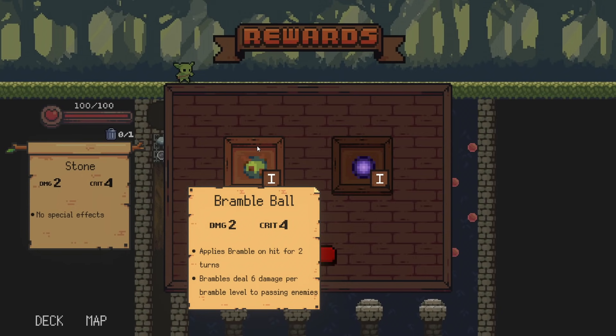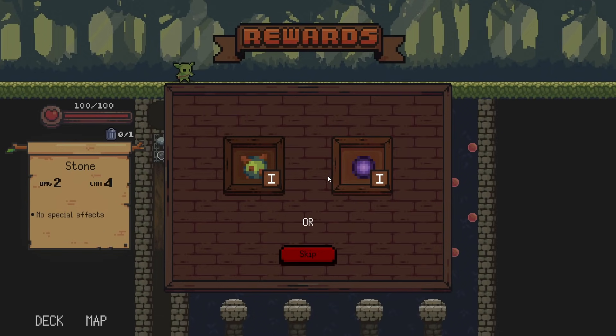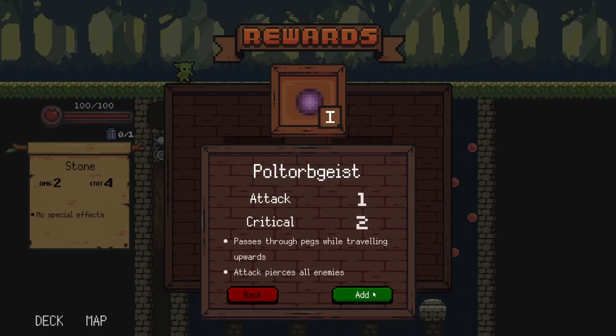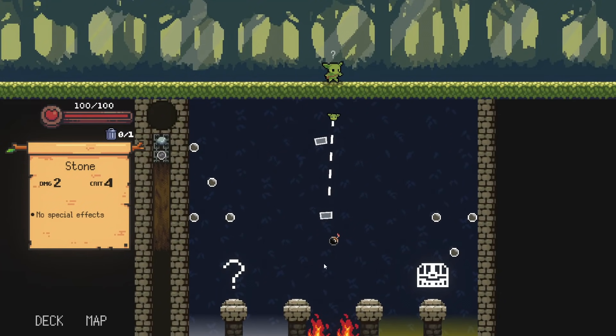We got the Bramble Ball — a 2/4 — applies Bramble on hit for two turns. Bramble deals six damage per Bramble level to passing enemies. So say we hit a guy with Bramble, then the guy behind them moves forward, he's going to take damage. The Poltergeist passes through pegs while traveling upwards and the attack pierces all enemies — this is very cool. I have to take the cool one.